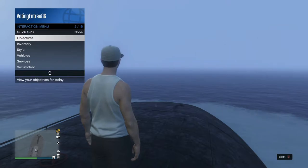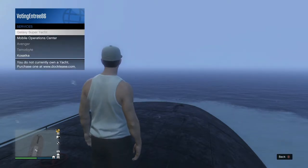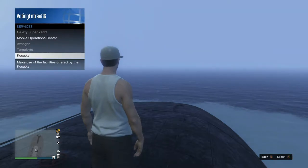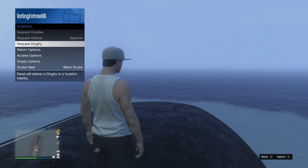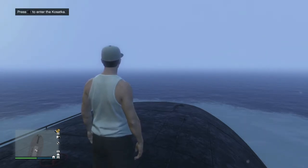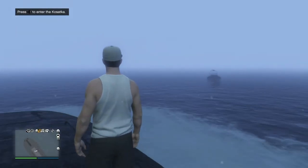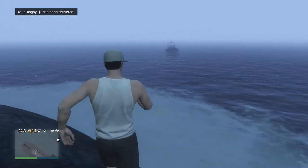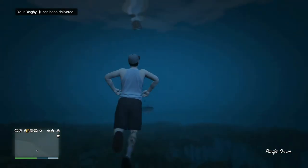What you're going to do is go to Services and then go to the Yacht — the one that starts with a K — and if you go to Request Dignity, that is the boat. Hit A to confirm and you should be able to look around and a boat should be spawning. As you can see, mine is right there.